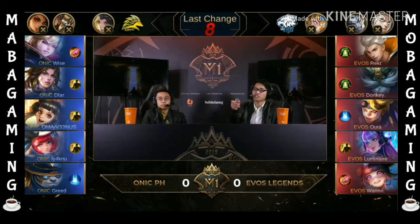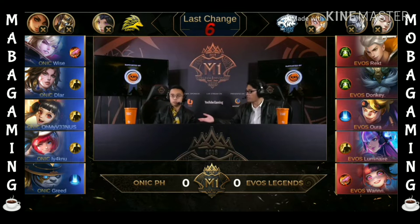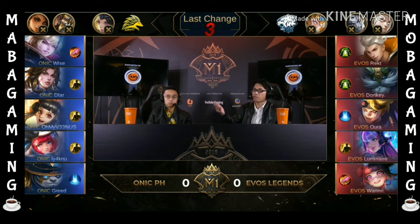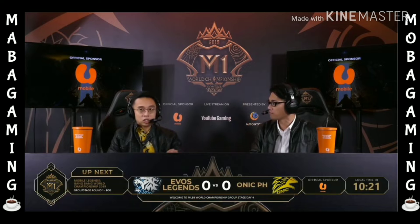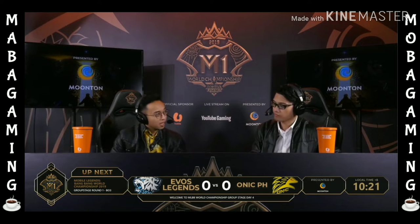What EVOS Legends have to do right now is match the tempo of Onyx PH. Onyx PH wants to push and control the early game. But EVOS Legends says: we have the Lilia, we have Selina and X-Borg with us, the Grok to top it all off — we're going to match your tempo and push with you. This is looking scary because EVOS Legends can kill without ultimates here. You have the Lilia just level 1, level 2 on the Selina, and even the Grok can go for an Execute, and of course the Power of Nature early damage.